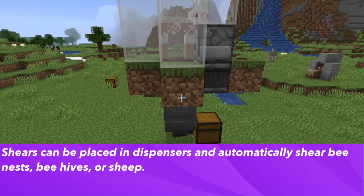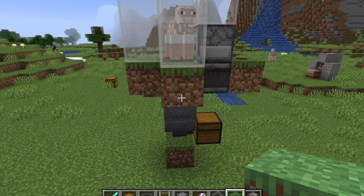Shears can also be placed in dispensers, allowing you to create automatic farms for honeycombs or wool. For example, in a wool farm, sheep are enclosed in a one-block space of grass. When a sheep eats the grass it turns to dirt, an observer detects the block change and sends a redstone signal to the dispenser, which automatically shears the sheep. The wool drops onto the grass and a hopper minecart underneath picks it up, sending it into a chest. Every time the sheep eats and regrows wool, it triggers the dispenser again. The same system works for beehives or bee nests — an observer monitors the hive until it reaches honey level five, then triggers the dispenser to harvest the honeycomb.